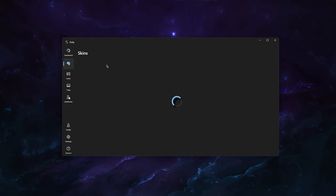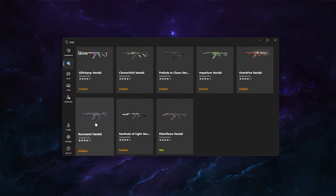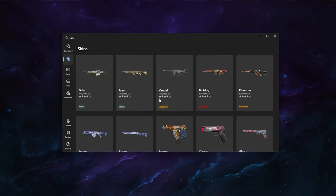Now we can swap more skins — for example, I really like the new Vandal. I click on it, select the Kuro Nami Vandal at the bottom, select it with my preferred style. It also shows styles, by the way. And we successfully swapped this as well. The swap count has been updated.